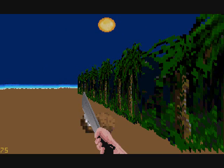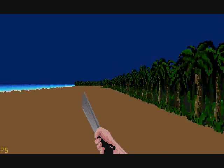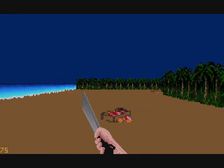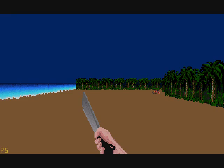Let's pick up a coconut and move around a bit more. There are some things over here - namely, another coconut. It's a zombie game, of course there's going to be ammo.